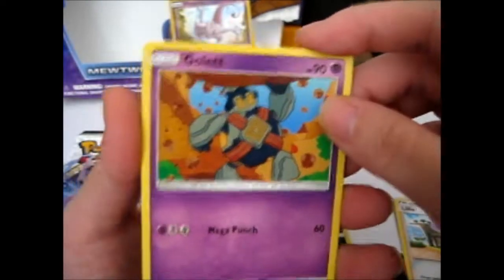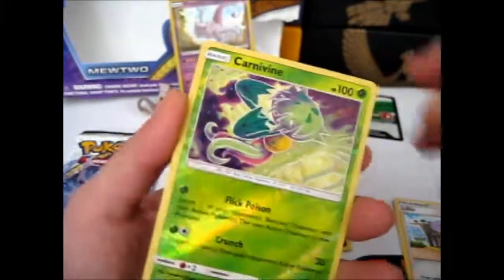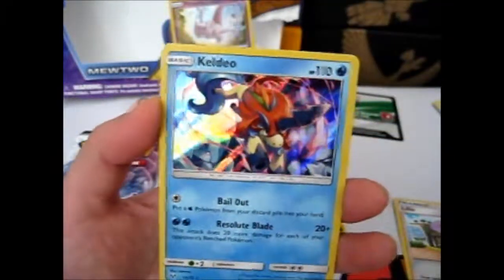So we got a Golette, a Reverse Carnivine, and our Rare is a Keldeo.